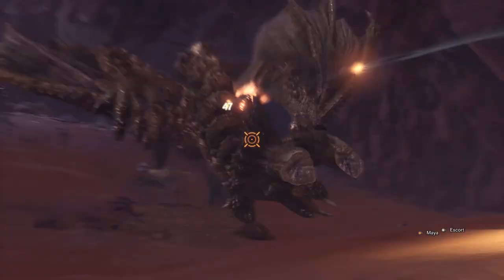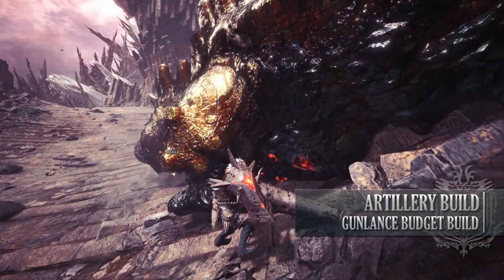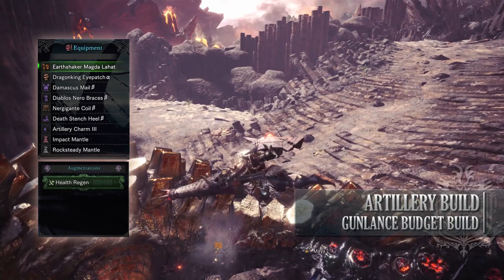Let's move on to the next build, which is for the Gunlance. This build is a little bit of a quirky build, utilizing the Artillery gameplay style rather than the Swinglance gameplay style. Utilizing the Artillery style allows us to deal fixed damage to a monster regardless of their elemental resistances or defenses. For this build, you'll need the Dragon King Eyepatch Alpha, the Damascus Mail Beta, the Diablos Bracers Beta, the Nergigante Coil Beta, and the Death Stench Heels Beta. You'll then have an Artillery Charm 3, and for my weapon I'm using the Earth Shaker Magda Lahat with a health regen augmentation on it.